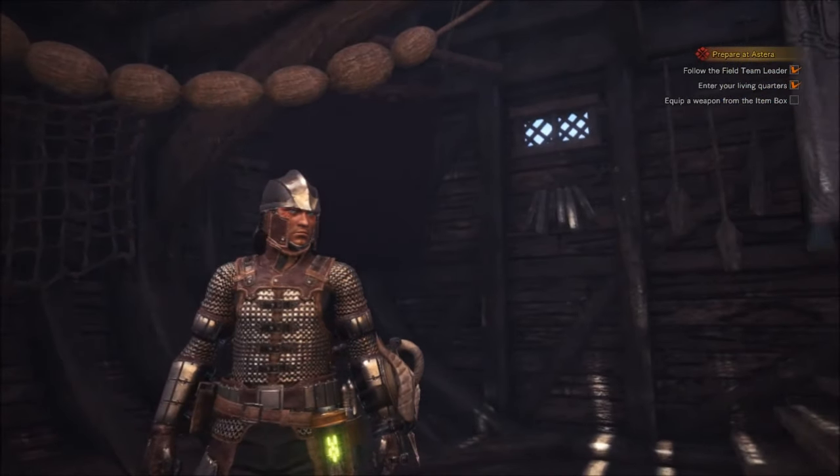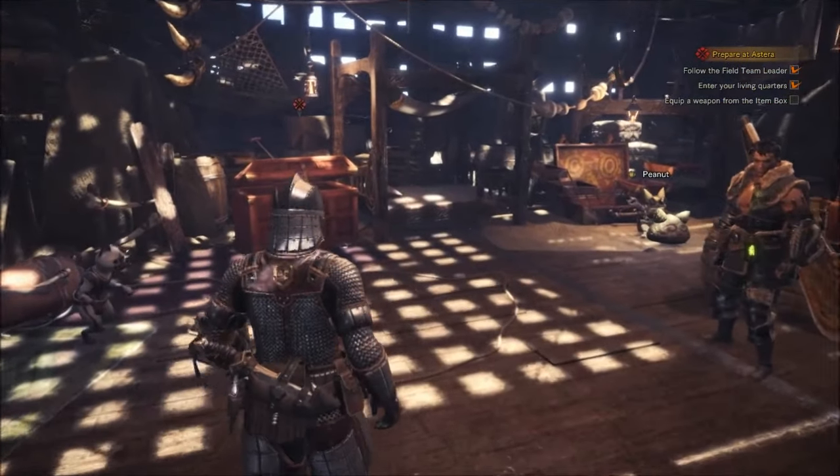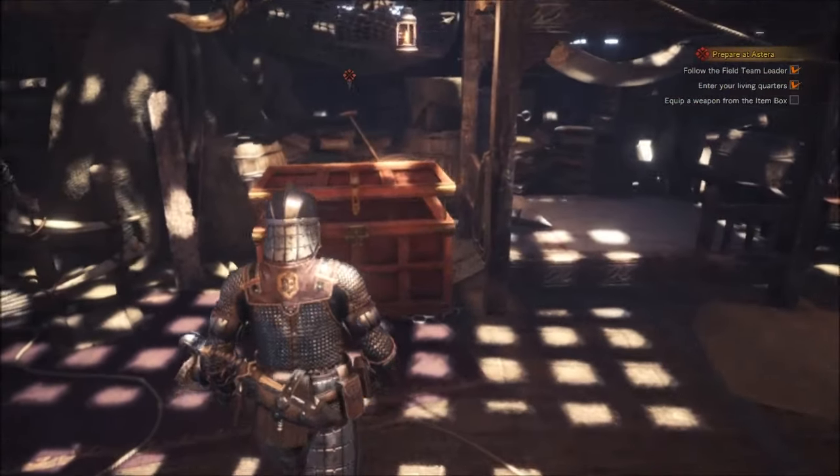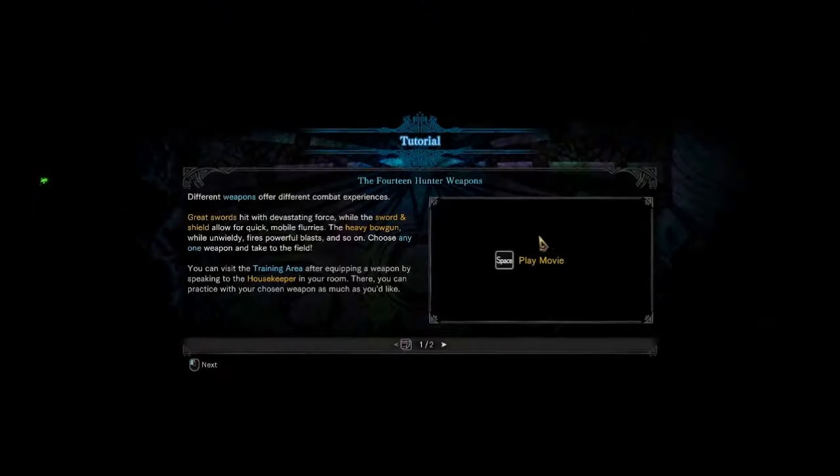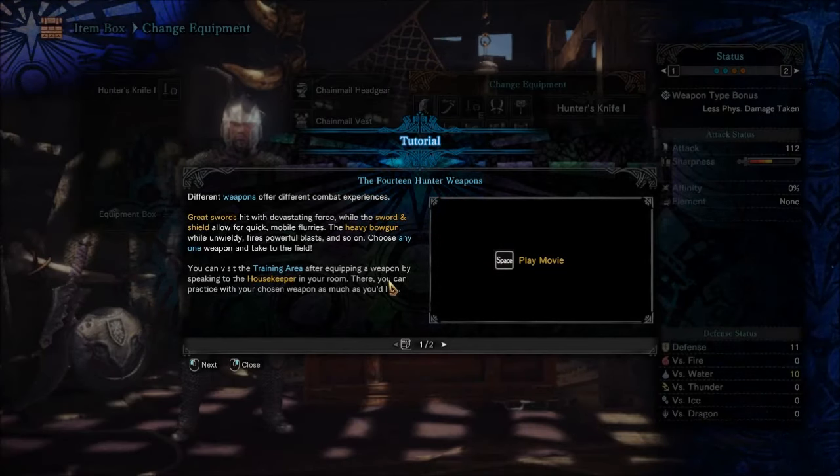All right, we're back. I've turned off the depth of field because it was making me sick. Different weapons offer different combat experiences — great swords hit with devastating force, while sword and shield allow for quick mobile flurries. The heavy bow gun fires powerful blasts and so on. Choose any weapon and visit the training area after equipping by speaking to the housekeeper in your room.